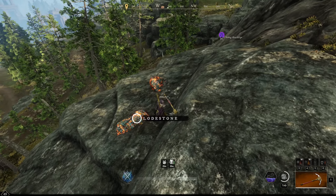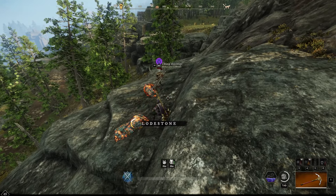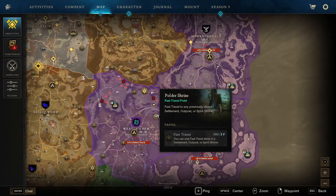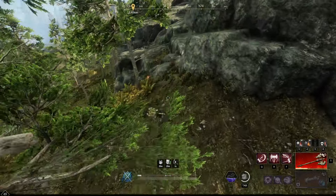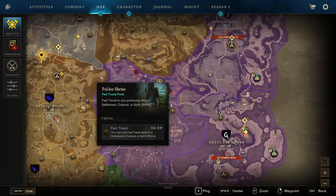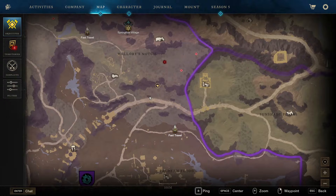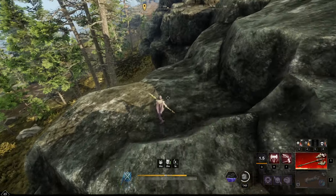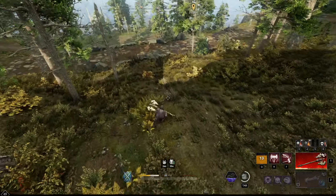Next up is Lodestone, and this one is somewhat well known. If you open your map, you'll see that I am in Weaver's Fen, just north of Polder Shrine. You can do a quick circle where there is a large amount of Lodestone — you can see that I'm already grabbing another one right here. You're going to start right around this small circle, go north and just follow this direction, picking up a large amount of Lodestone. Honestly, it's probably the number one Lodestone farm in my eyes.